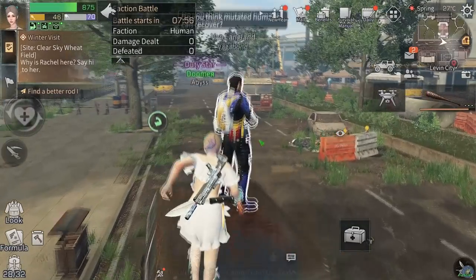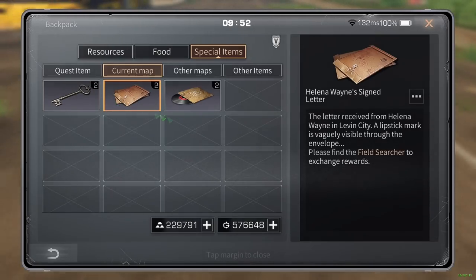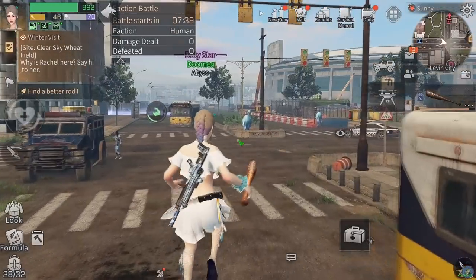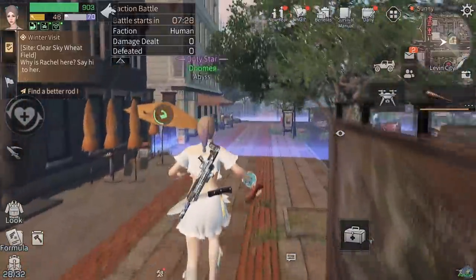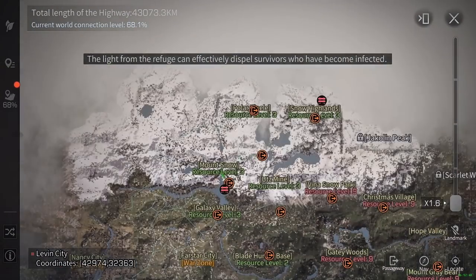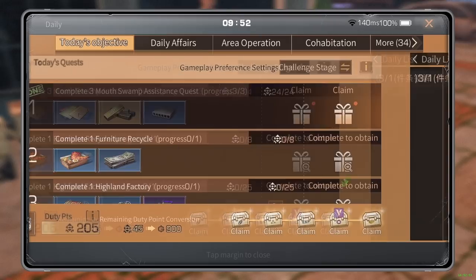Talk to Van Langland and collect his NPC item. That gives us three items from Levin City: fishing item, Helena Wayne gather XP item, and Van Langland's gather item. All 18 special NPC items completed for the day. If you're still missing one, you can go to Mount Snow for a fishing, hemp, or rock item, or Snow Highlands for fishing, rock, and log items.